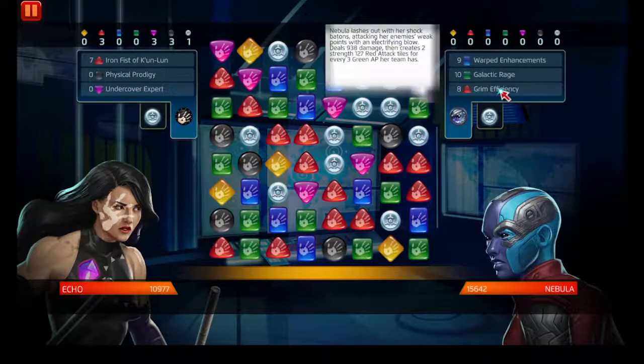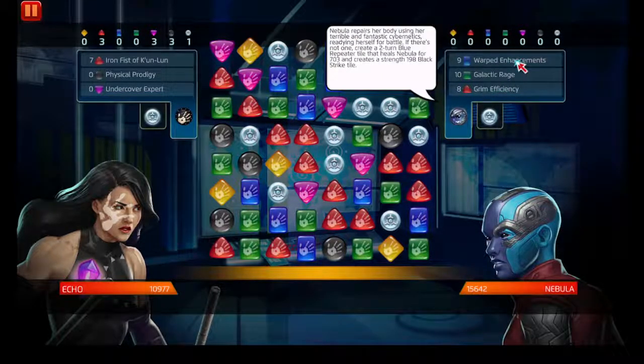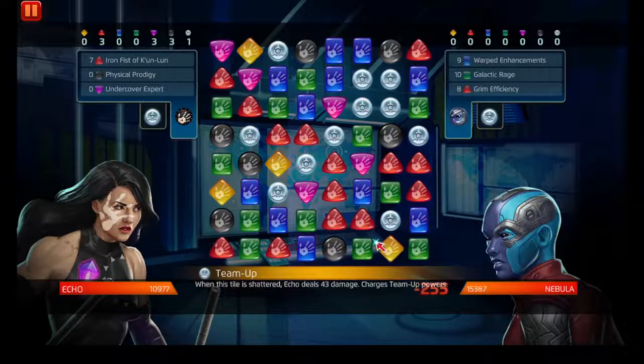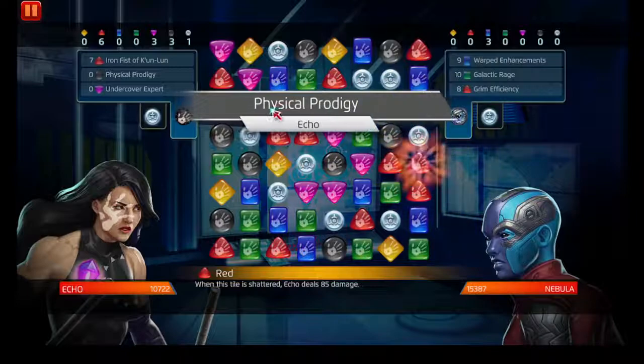Alright, let's see - Grim Efficiency creates red attack tiles for every bit of green AP that you have. Warp Enhancements creates a black strike tile. And Galactic Rage - yeah, for strike, attack, and attack tiles dealing damage - I was close on that.